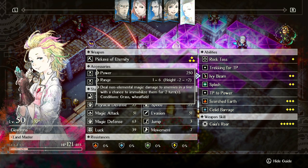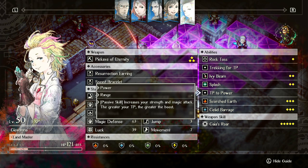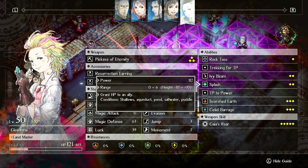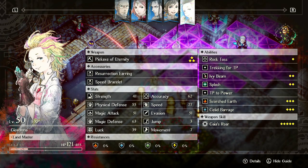Ivy Beam is great when you can use it but hard to set up. Splash can be used from time to time. TP to Power gives a slight damage increase the higher your TP — in order to use Gaia's Roar it'll always boost damage to the maximum, but it's very slight, like 1%. So: Jellid Barrage, Gaia's Roar, Ivy Beam when you can, throwing stones, running around and triggering Trekking for TP — that's how you have to play this unit.